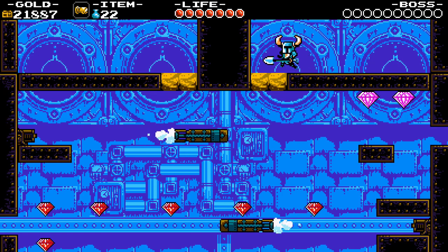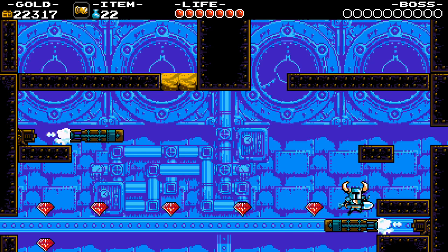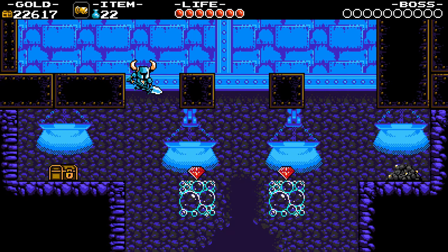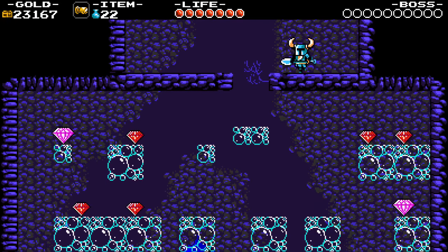Now where it gets kind of crappy is that first drop. I don't really like that there's only gold on one side and not the other, with no way for you to really tell that's the case before you fall down. It's honestly just a 50-50 shot. And while it's not a lot of gold, it's just not very satisfying — if you fall down on the left side of the screen, all you can really do is say, 'Oh well, I guess I'll do better next playthrough, if I remember.'